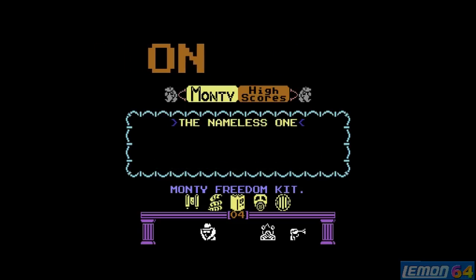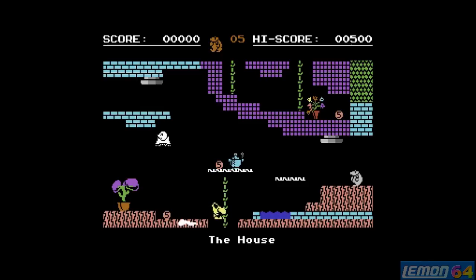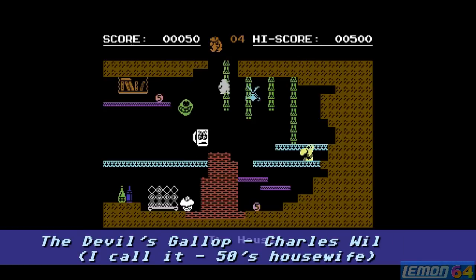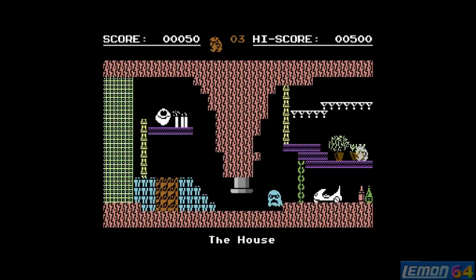Let's enter our name on the high score table and press fire to try again. This time let's try to ignore those coins and get further in the game. You have to time those things, and sometimes things move at random, so you have to be patient and learn, otherwise you die. The terrific music you can hear in the background was inspired by the Devil's Gallop, originally created by Charles Williams, a UK composer. You might find it on YouTube - it is certainly very well done.